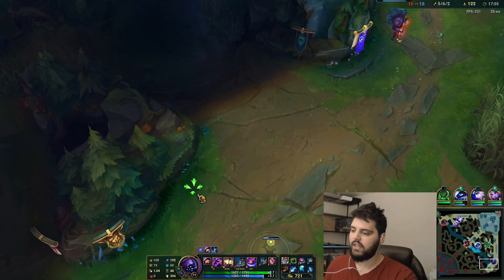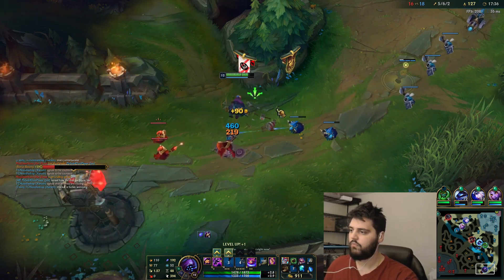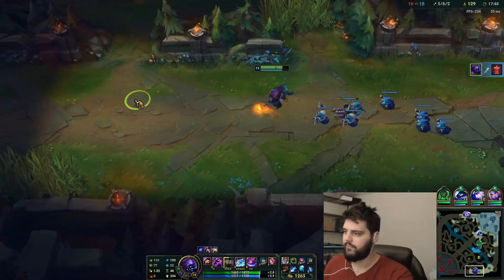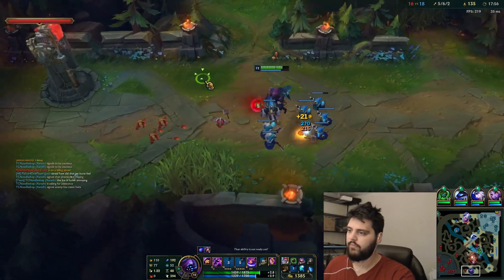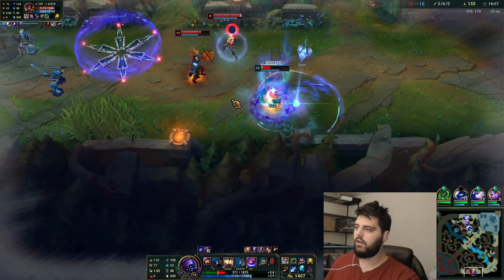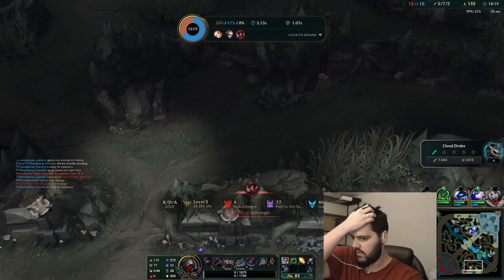Every single wave we just put our E up and put them down. The push is just undeniable. I think after Lich we get Hullbreaker, by the way — I think it's Hullbreaker after Lich. It's 400 damage right now, so we'll do this and we'll do some — I think we'll be good.